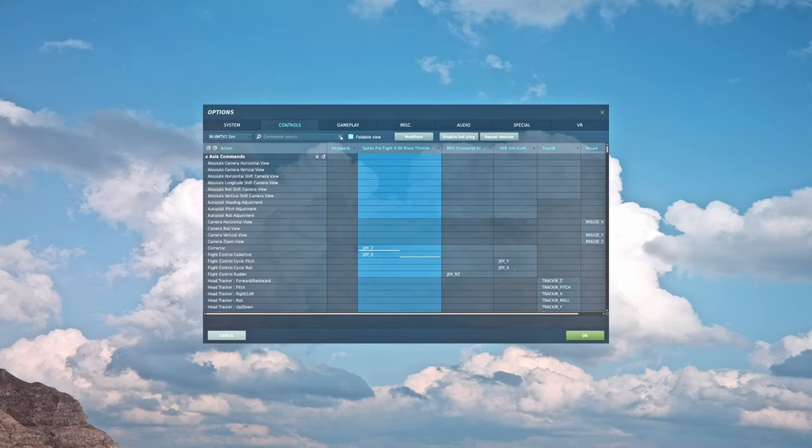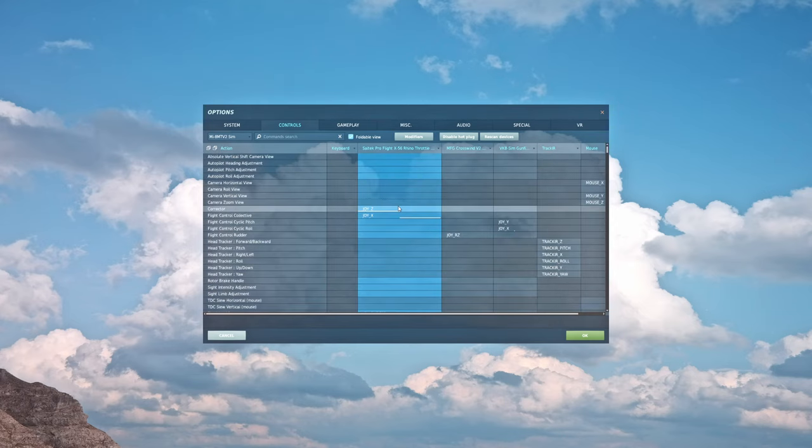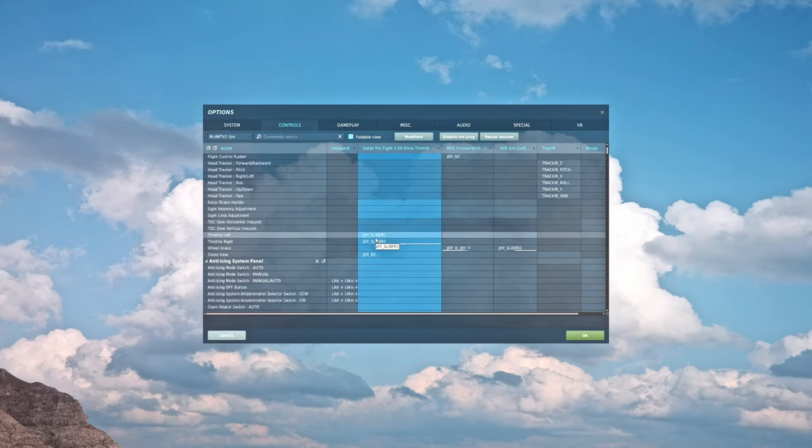That's it for essential controls: corrector, collective, pitch, roll, rudder/anti-torque, throttle left and right as optional, wheel brake, zoom view, trim button, trim reset, pause, and active pause. We're not covering radio, weapons, or navigation here — those will be in their own videos. This is just what you need to get flying. Hit OK.